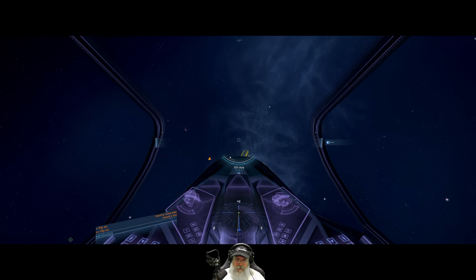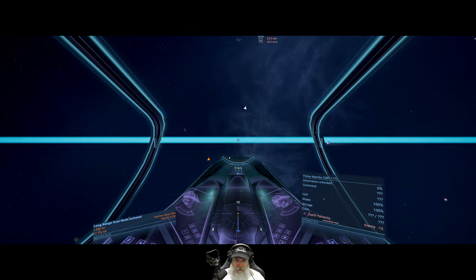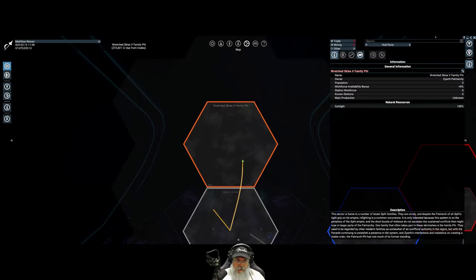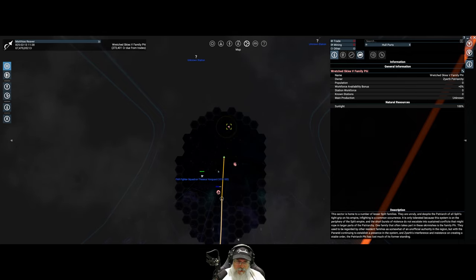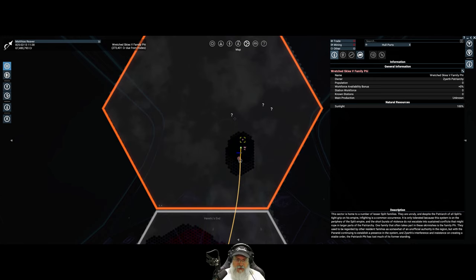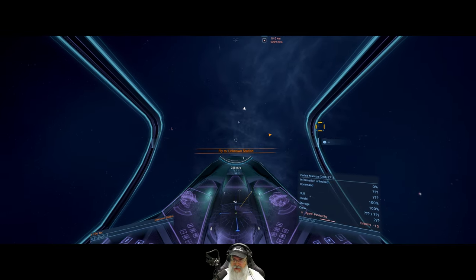Let's switch to scan mode and do a little scan of Wretched Skies. These guys are not completely hostile towards us — they won't attack us as long as we don't aggravate them. Looks like there's just three stations visible, but there could be more further out. Let's go ahead and fly to these stations and see what they are.